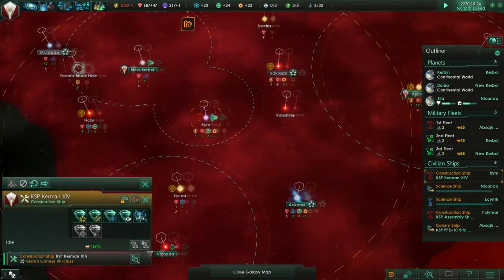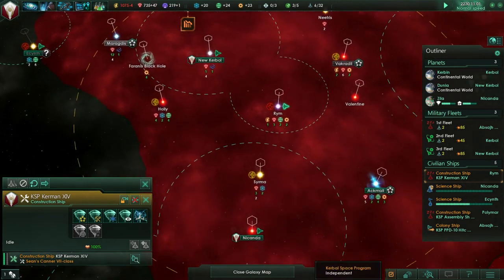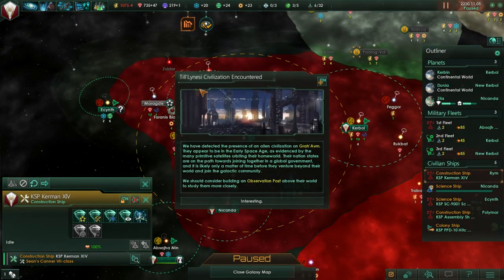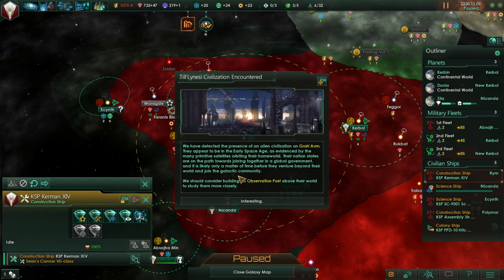We can plan for that in a bit. Once Alcel is done with SNF, let's get a construction ship in position there and do a system survey to prepare. Till Luneseq civilization encountered: we have detected the presence of an alien civilization on Grah Avon. They appear to be in the early space age, as evidenced by the many primitive satellites orbiting their homeworld. Their nation states are on the path toward joining together in a global government, and it's likely only a matter of time before they venture beyond their world. We should consider building an observation post above their world to study them more closely.